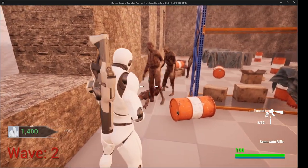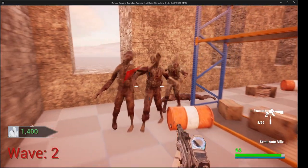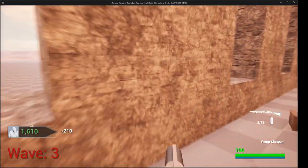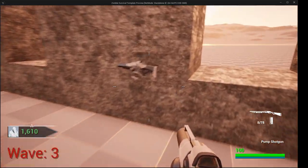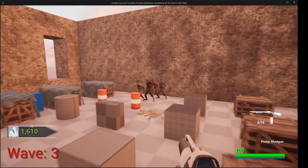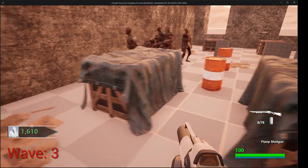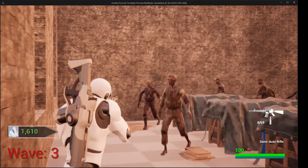Not only do we have the zombies, we also have some updated hit animations and some sound effects. Got some variety coming along. Let's go ahead and reload. We're probably going to go to round 10 — we're already on round 3. We do have a boss that will spawn on round 4 as well. We're just looking around, testing some things out, seeing where we're at so far.